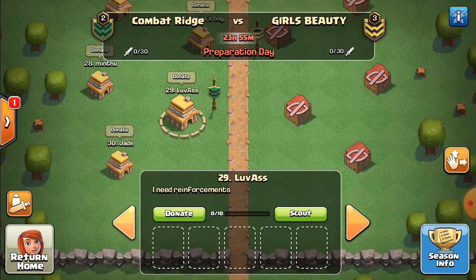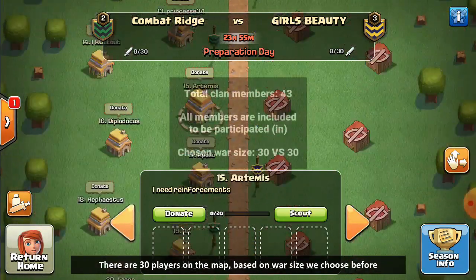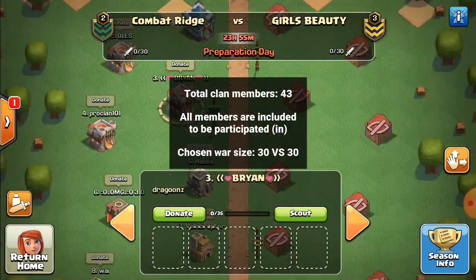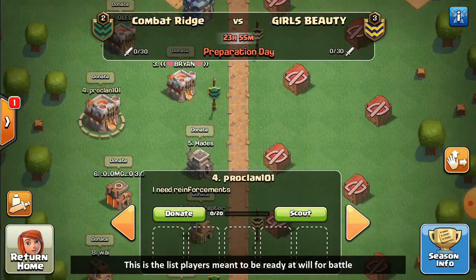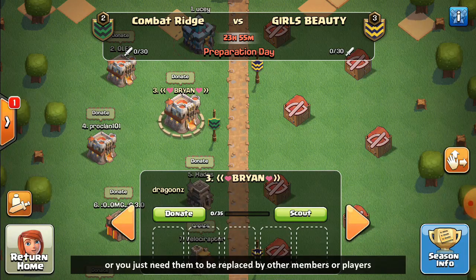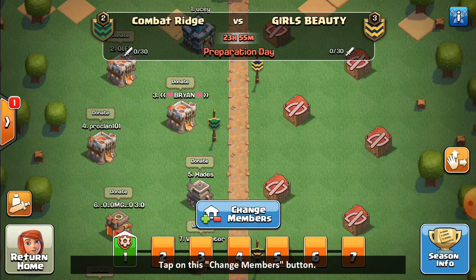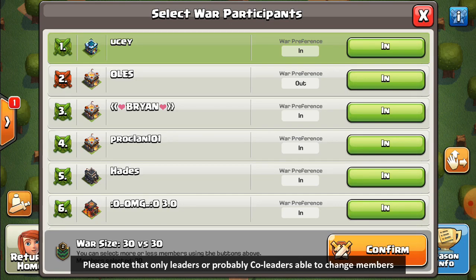There are 30 players on the map based on the war size we chose. These are the players meant to be ready for battle. Now, what if one, two, or even half of these players are inactive? We just need them to be replaced by other members. Tap on the change members button. Note that only leaders or co-leaders are able to change members.